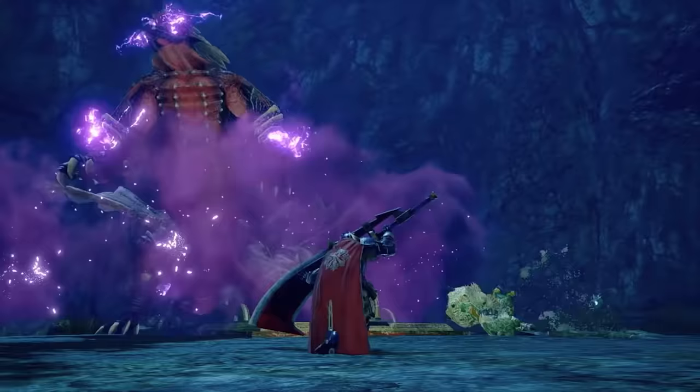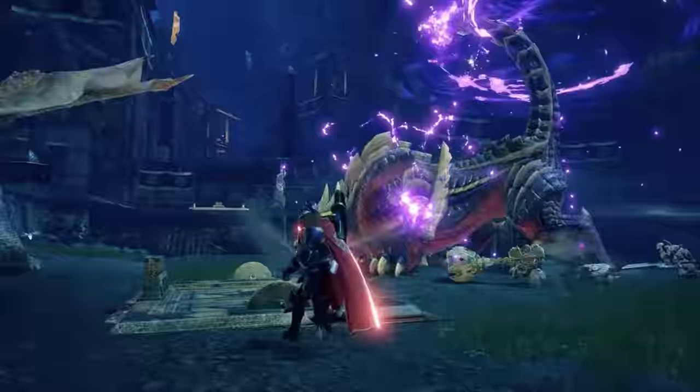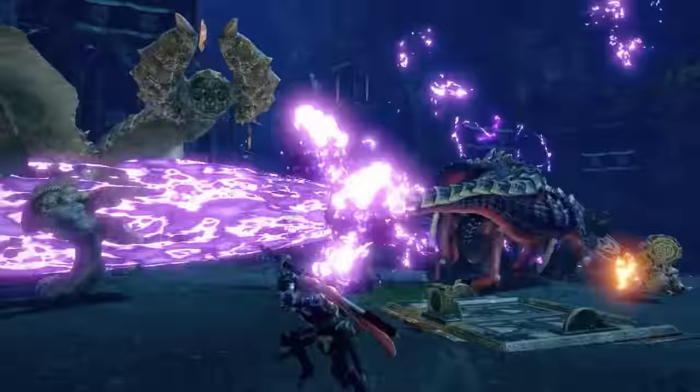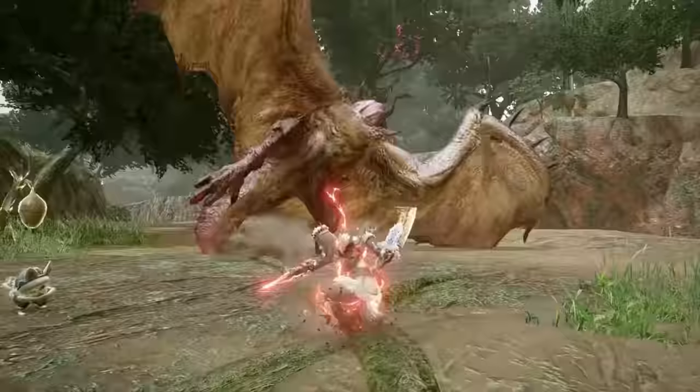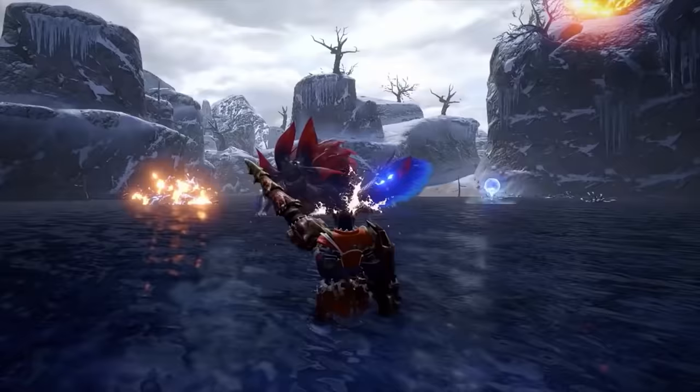Palico Companions are back, along with the new addition of the Palamute Canine, a dog that helps you in battle and is also a rideable mount. The new feature I think is coolest is definitely the Wire Bug, which functions like a grappling hook, letting you zip around the map pretty much anywhere. It really amps up mobility, adds special attacks to every weapon, and lets you instantly bounce up after getting knocked down — which sounds amazing.